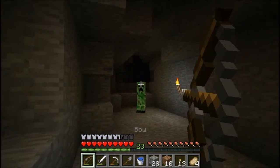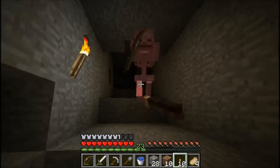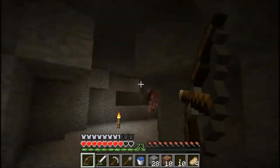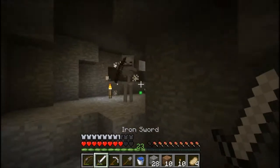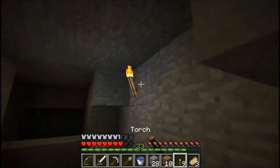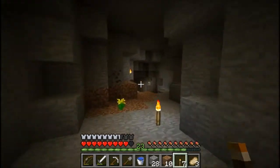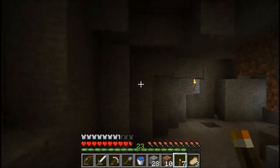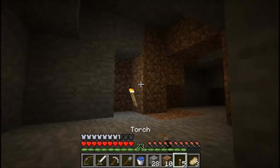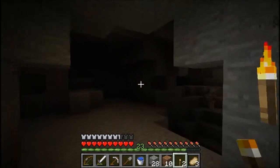I found some coal — mine it, because we will need it soon. That's a lot of coal. Skeletons, you're so annoying. There's a little light here. How are you doing for hunger and health? Hunger — I'm just one bar down. Why are these bright lights coming up here? That's redstone.